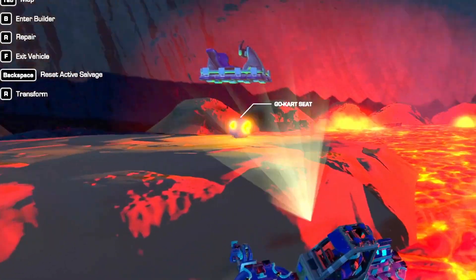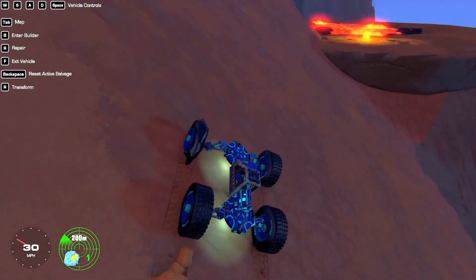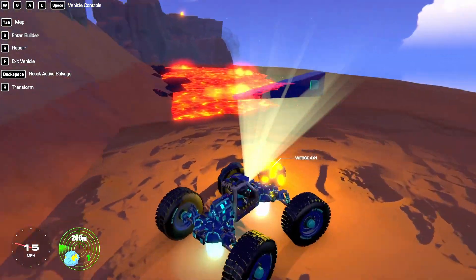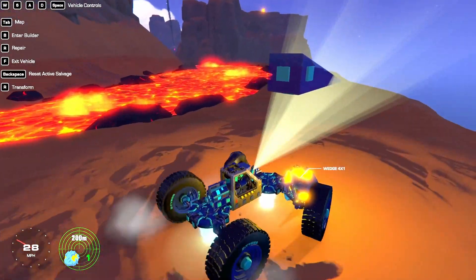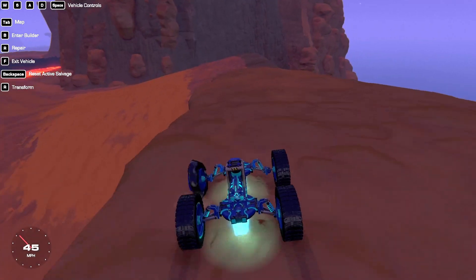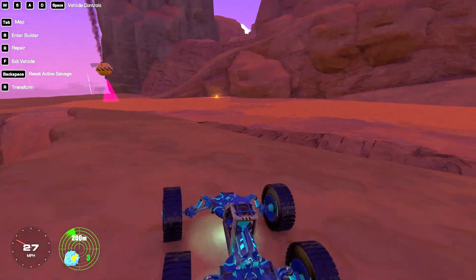The go-kart seat. Okay, at least it's not another wedge. It's another wedge - are you joking me? Come on, what's with all these wedges? Looking at it, we haven't actually been around here. Let's go and investigate. Some undiscovered area - nice.